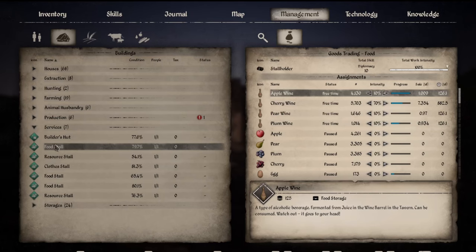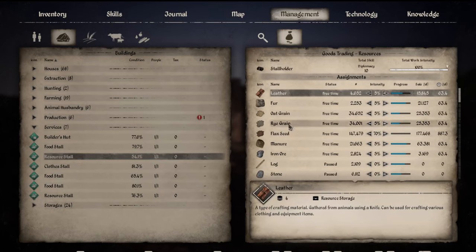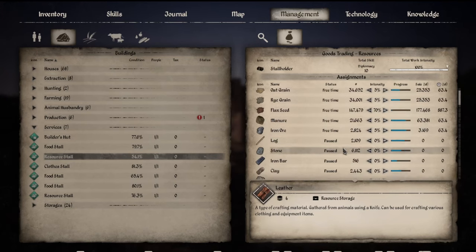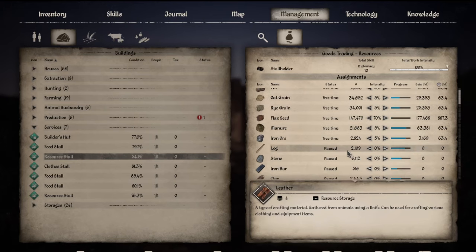You can see I have a food stall and a resource stall. The resource stall is your regular goods — things that you collect, like byproducts from farming, your grains, your seeds, or from your excavation sheds like clay, and your woodworking sheds bringing in logs, sticks, planks, things like that.